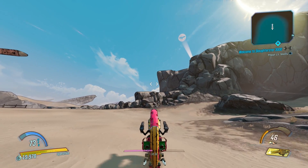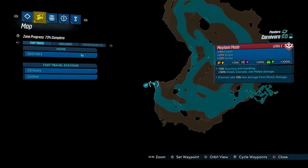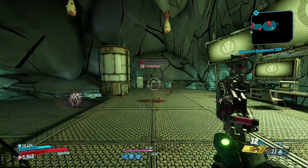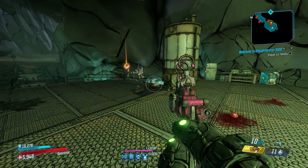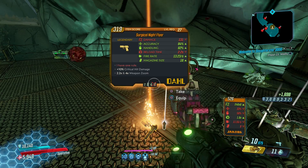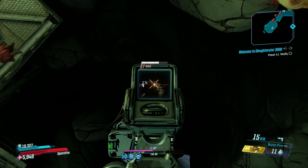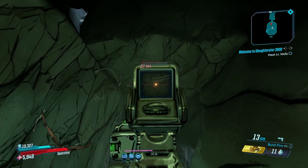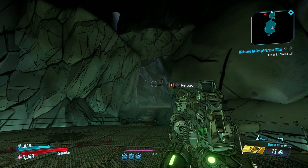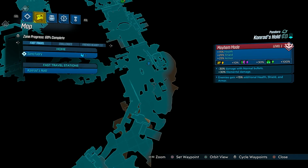Still on Pandora in the Carnivora zone, you can find a Rakkman symbol up in the sky. Head to this location on the map which is where you find the Rakk cave and a Batman-inspired enemy named Rakkman, who can drop a legendary pistol called the Night Flyer. It has the hilarious effect of being able to take an enemy down to one HP but will never kill them — this is because of Batman's motto of one rule: he does not kill.